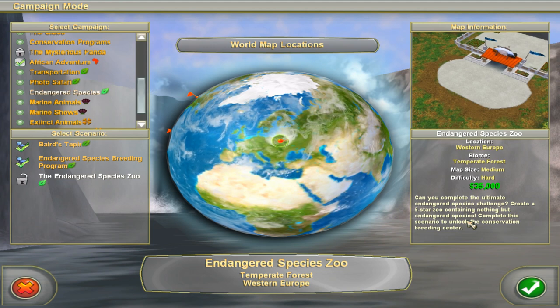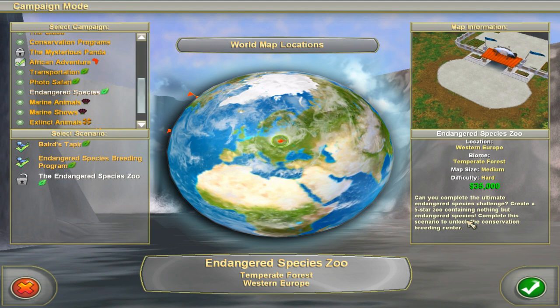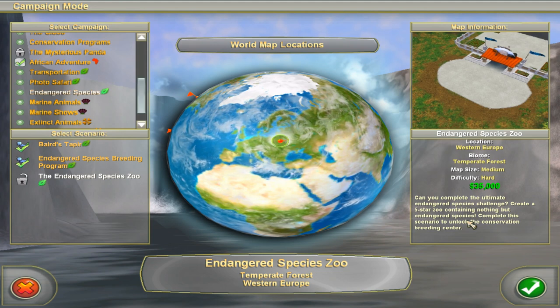I thought that what I would do is — I don't want to cheat on this one — I just want to do it the hard way. I want to have only endangered species. For that, I wanted to get a list of all the endangered species for step one, because it would be more clear.